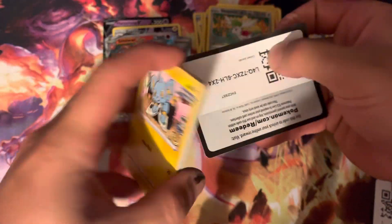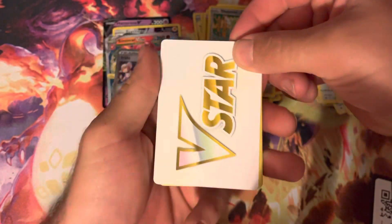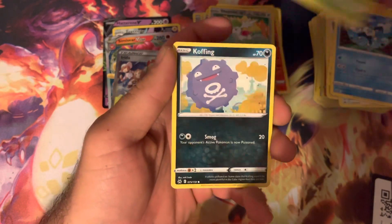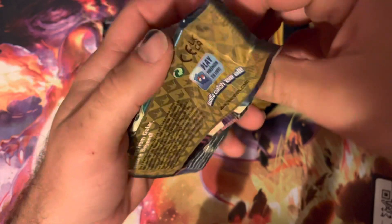Come on, where's that Mewtwo V-Star? We need it. Let me know in the comments section down below — are we going to pull that card today? Are we going to get that Mewtwo V-Star? Are we going to brick? Still need to pull the Friends in Hussui as well.